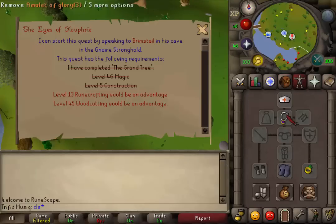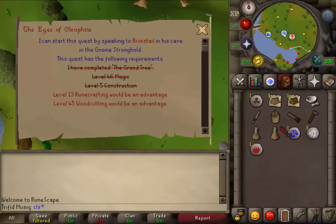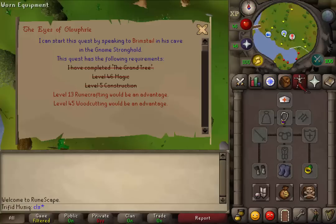You will also need some weight reducing armor and maybe one or two stamina potions. Because we don't need to fight anything during this quest, you don't need to bring armor or weapons, except for six level 1 monsters with 1 HP.